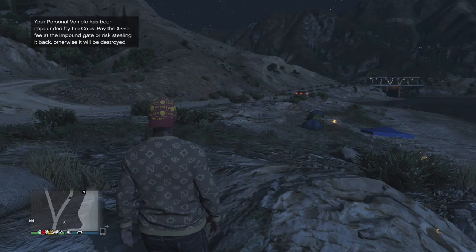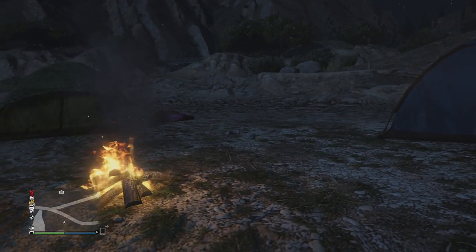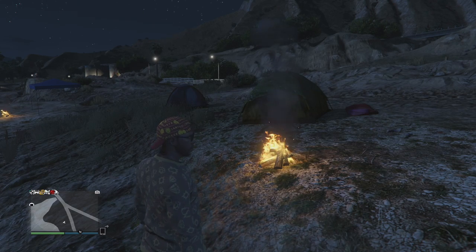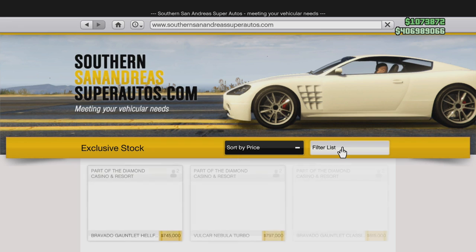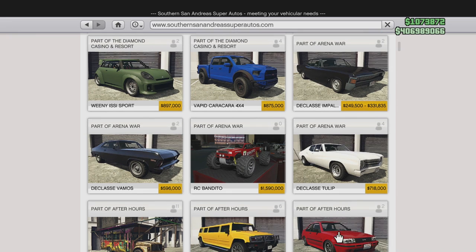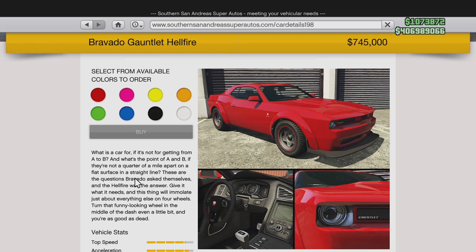It got impounded — got a little campfire going. My challenger's been impounded, Demon's gone unfortunately. So we're gonna go spend the night in the woods. Thank you guys so much for watching today. Customization — I just wish there were some more drastic changes that could have been done. I like the front bull bars. I like the car — huge thank you to Rockstar for dropping that in today. Make sure you guys go pick it up now in Southern San Andreas for $745,000. Definitely expensive, but it's on par with everything else that's dropped.